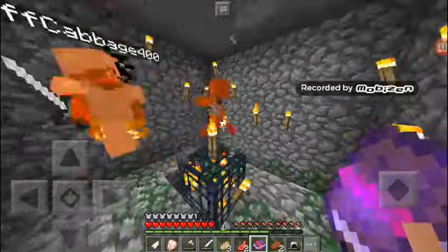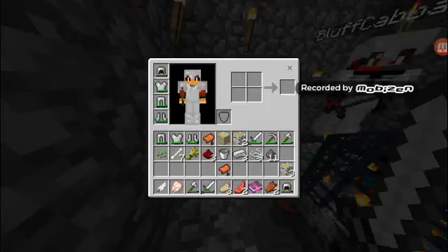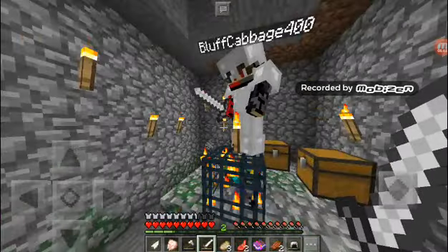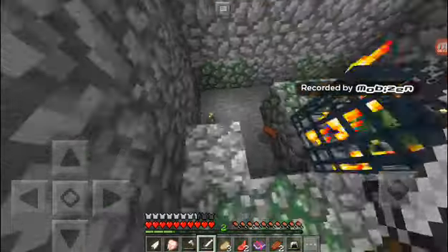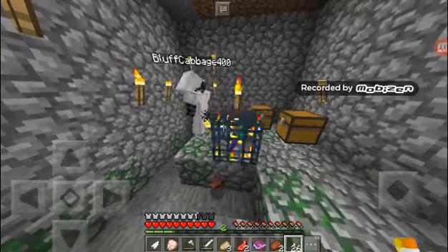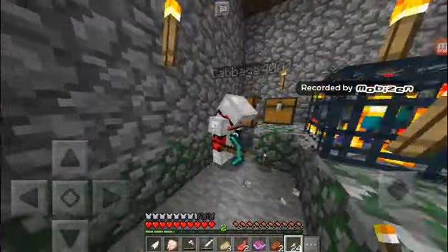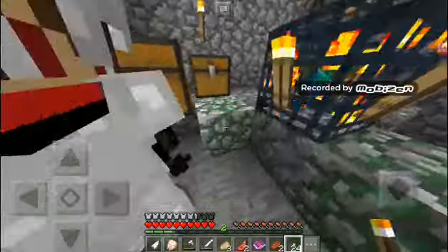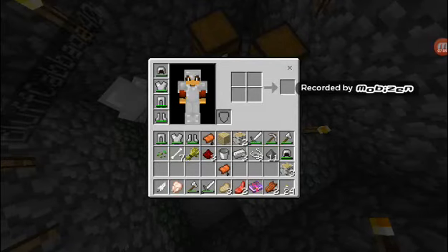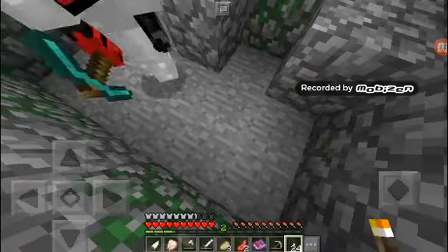Wait, how did I end up at the mob spawner? This is my mob spawner! Where are my torches? I remember - come on, this is my mob spawner, this was my project. Okay, see there's no light here. My brother is trying to break the spawner - yo, I'm just grabbing this block, I don't even have cobblestone. Oh sorry, here's your cobblestone.